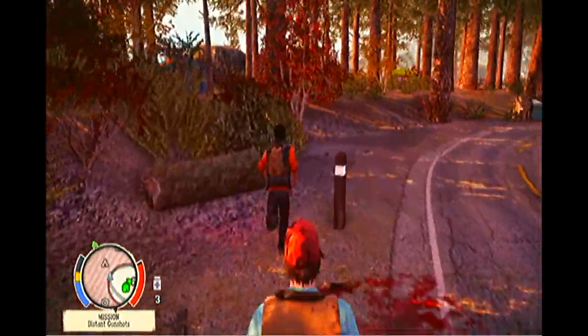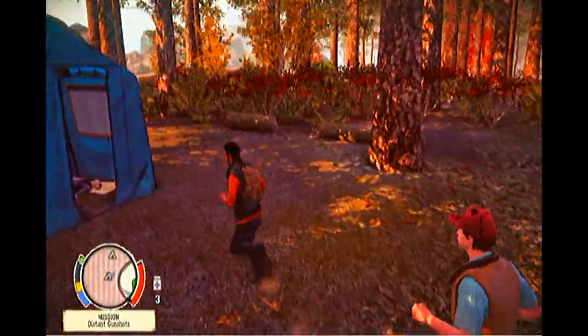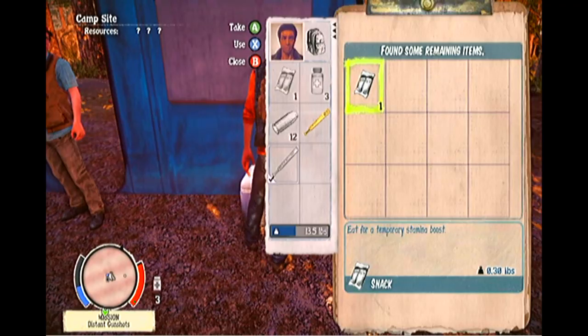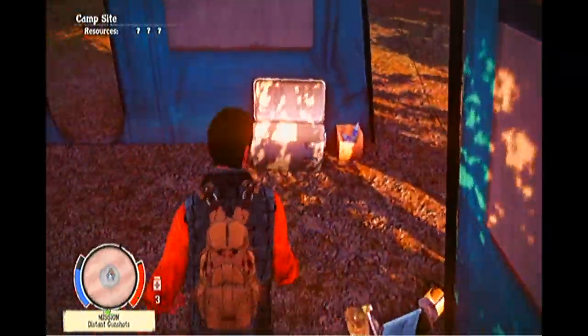On the way to Maya we have these campsites. There's a few things you guys should know — one of them, I believe, always has a fuel supply locker, which is a great place to get a petrol bomb. I'll tell you more about the petrol bomb in a second. Also, you can never go without snacks. Whenever you go out on your adventures, make sure you take snacks — no matter what.